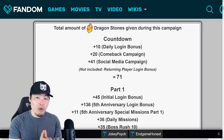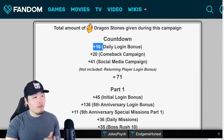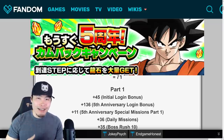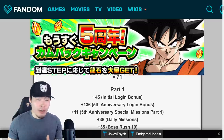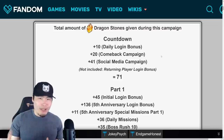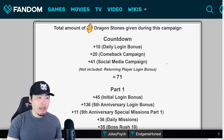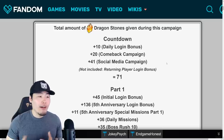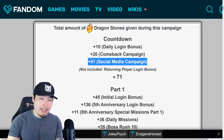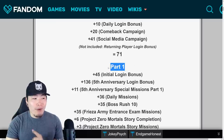Starting with the countdown, which will probably happen at the beginning of July or end of June: we got 10 stones for the daily login bonus, 20 stones for a comeback campaign based on inactive players returning to Dokkan — usually they set it up so you're pretty much guaranteed to hit the goal — and then a social media campaign for 41 dragon stones, which was a Twitter campaign for JP but for us will most likely be a Facebook campaign. In total they got 71 stones for the countdown.